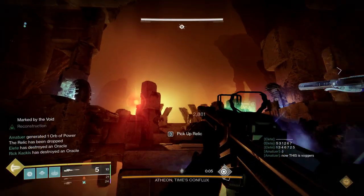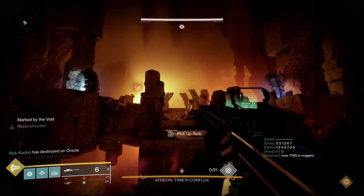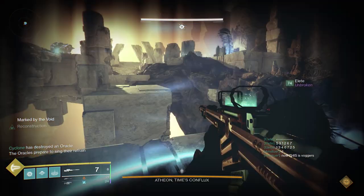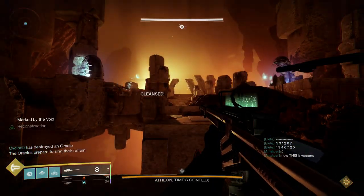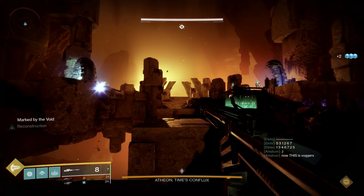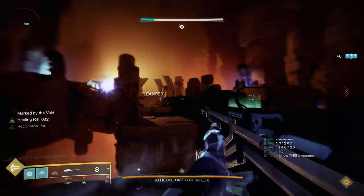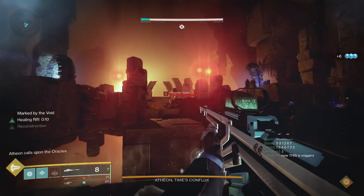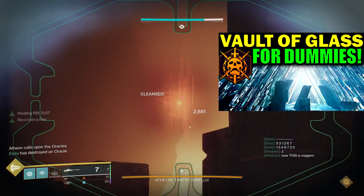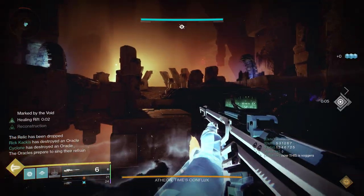These collectibles are all throughout the raid, so you will need to beat all of the encounters up to the Gatekeeper encounter to unlock all of them. If you want to know how to beat the entirety of the Vault of Glass raid, as well as secret chest locations, loadout suggestions, and more, I've done my complete Vault of Glass raid guide for dummies — that is linked up above. But let's get started with these collectible locations.